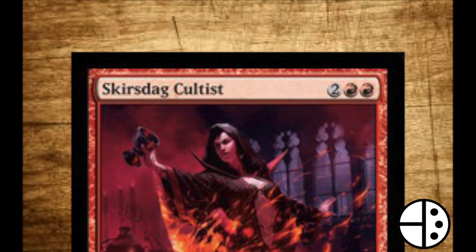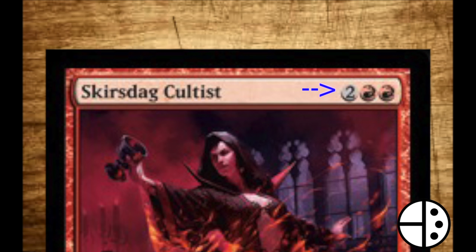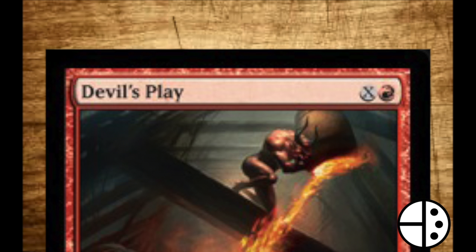Now let's learn about spells. Unlike lands, spells have a mana cost in the upper right corner. Each symbol represents one cost of its given color. A number in a gray circle means you need any color of mana to pay for that part of the cost — so a card with a gray 2 and two flame symbols requires 4 mana total, 2 of which must be red mana and the remaining 2 of any color. An X in a gray circle represents any number greater than zero, meaning after the rest of the cost is paid, you can pay as much mana of any color as you have remaining.